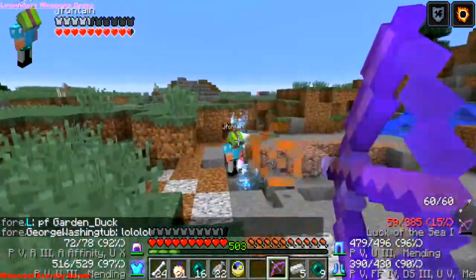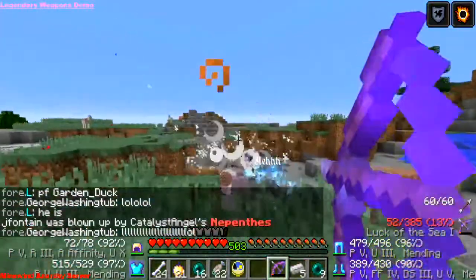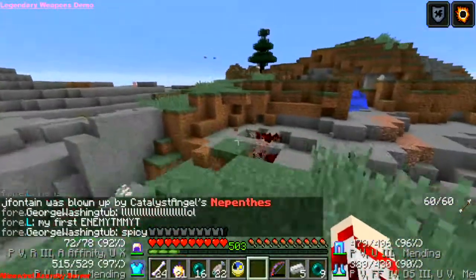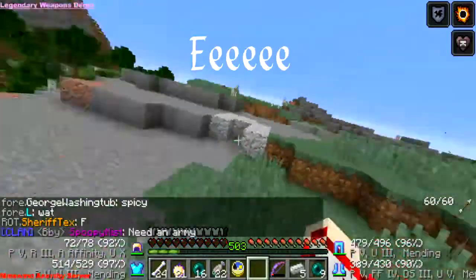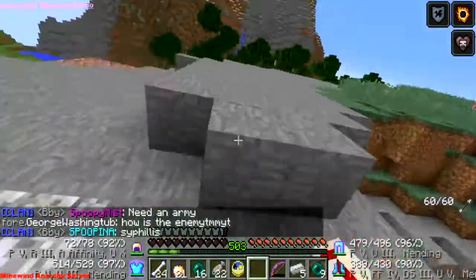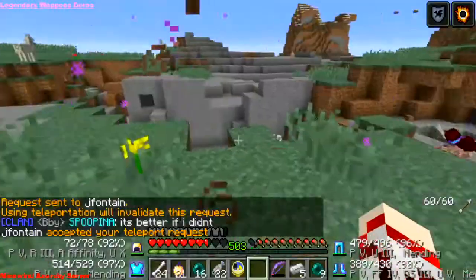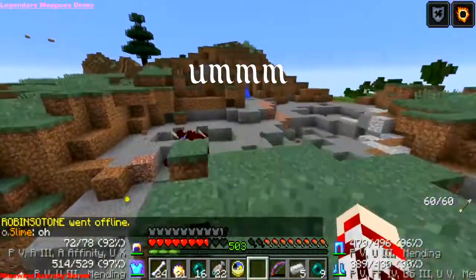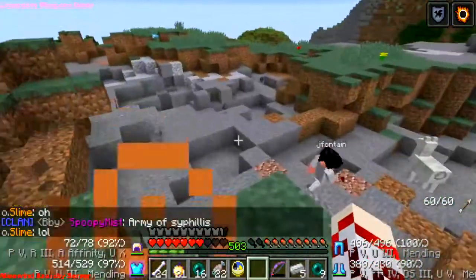Fontaine still won't die because of the God armor I gave him. And there we go — I killed him! That was a withering creeper. They sell for relatively cheap — around 30 digs, 25 digs. So it's easier to buy from a player than from the villager at Warp Castle.